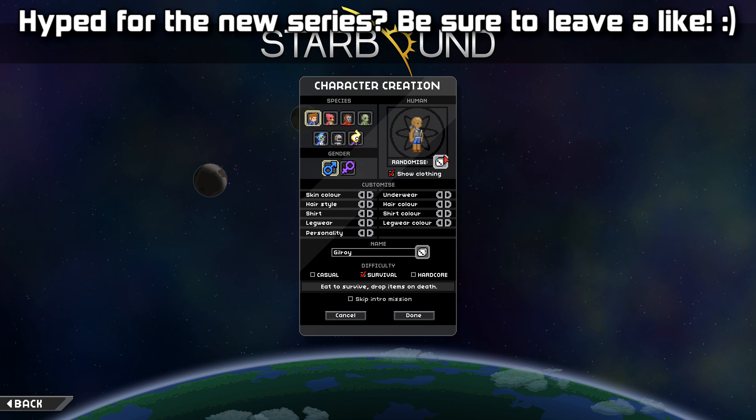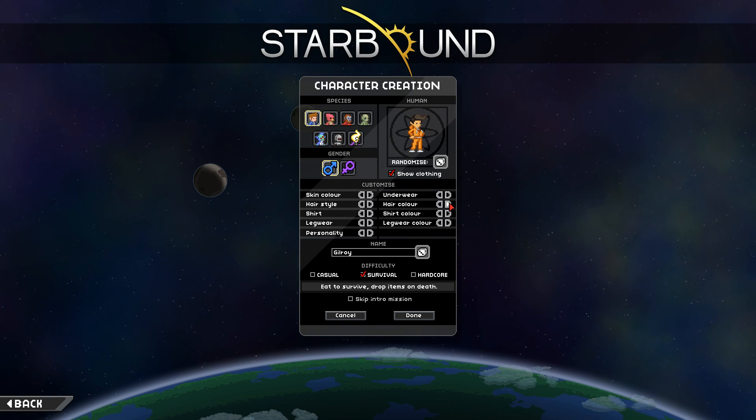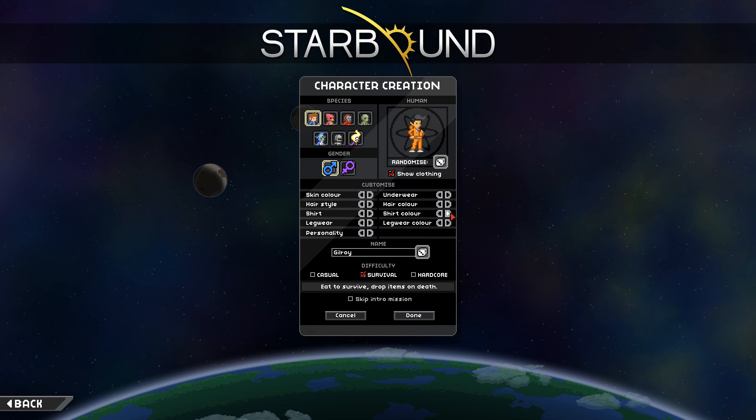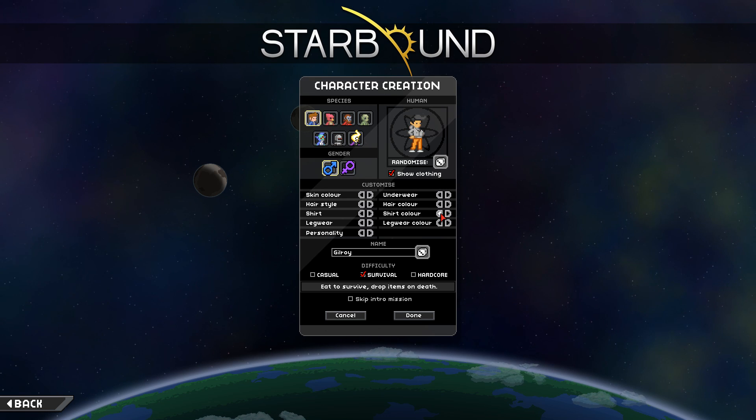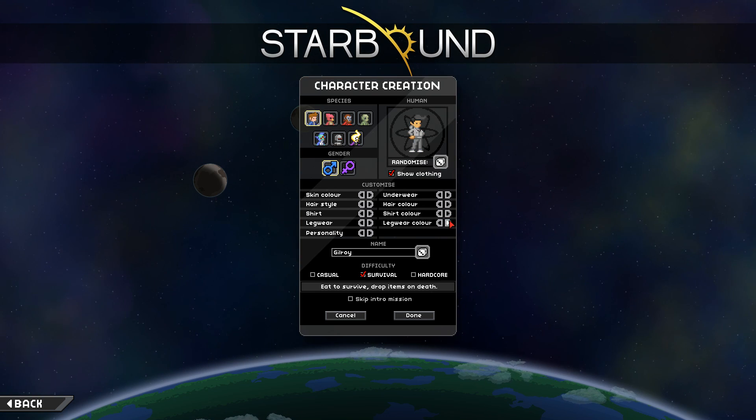So let's go ahead and randomize. Let's have a human and randomize him. That looks like Elvis, so I'm liking that. Hair color obviously needs to be black — yeah, that's looking pretty decent. Shirt color — the orange, no, we want white. Give me some white gloves. Doesn't seem to be much in the way of white gloves. That's more sort of grey, but I guess we'll take it.